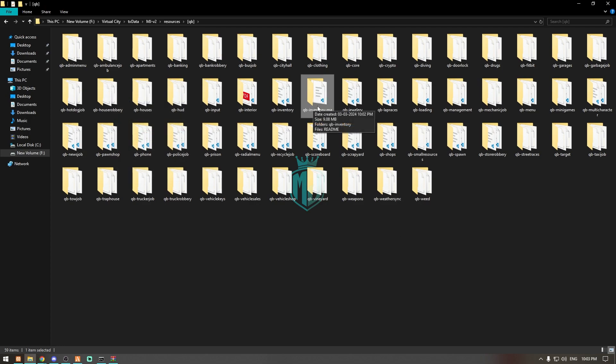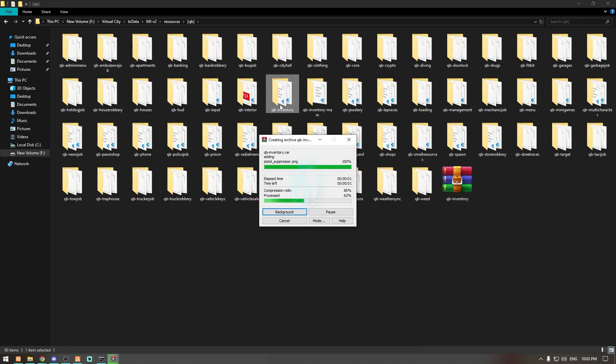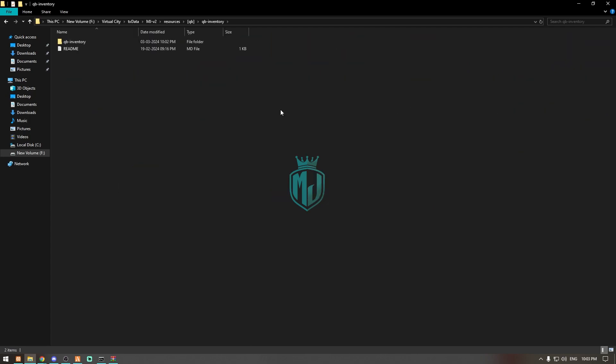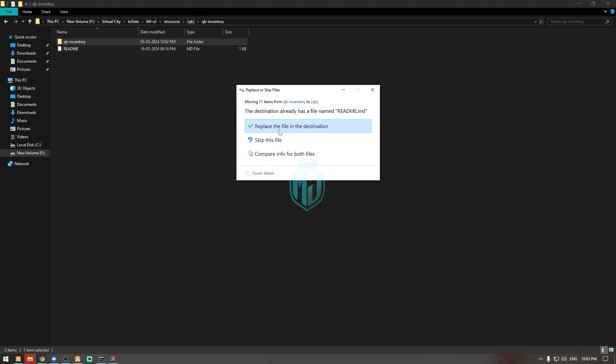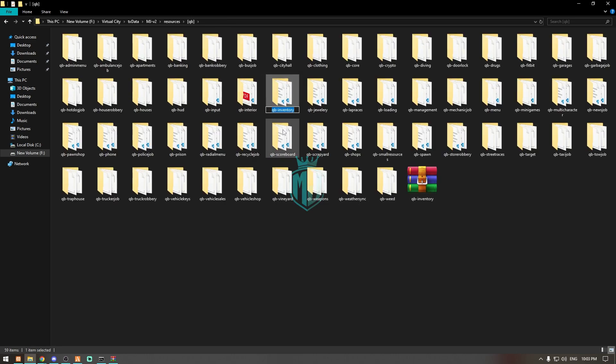We're going to paste it right here. We have our inventory file that we just uploaded right here, and this one is the old one — we'll just make a backup. Now we can delete it, rename our new one, and drag this folder outside so it will automatically merge. And now we have our new inventory script.